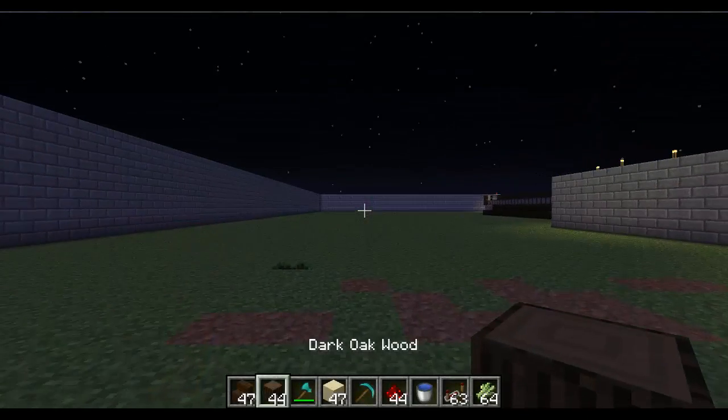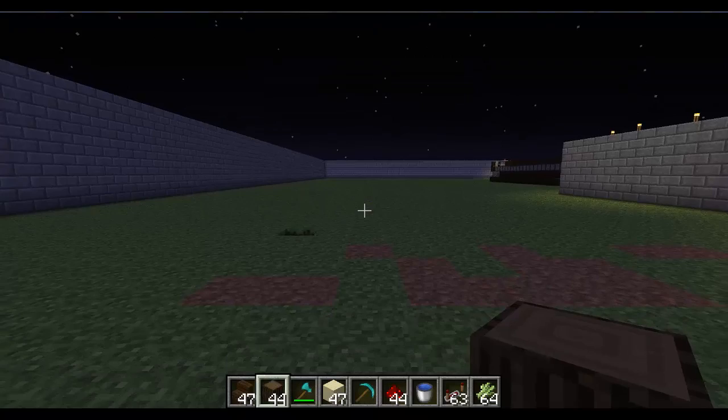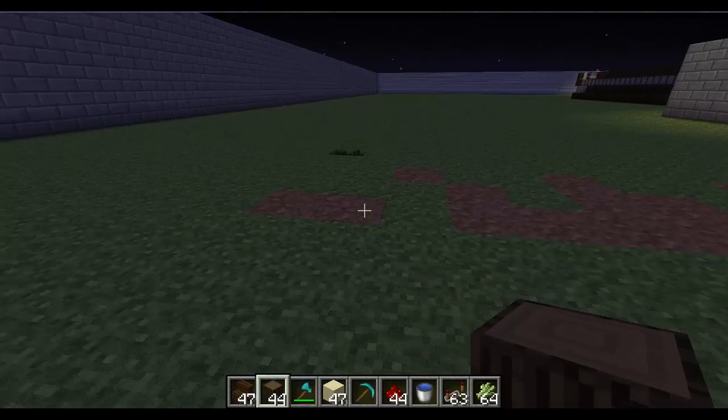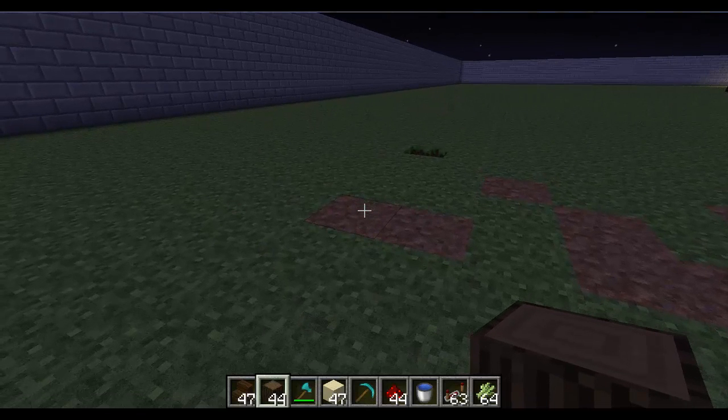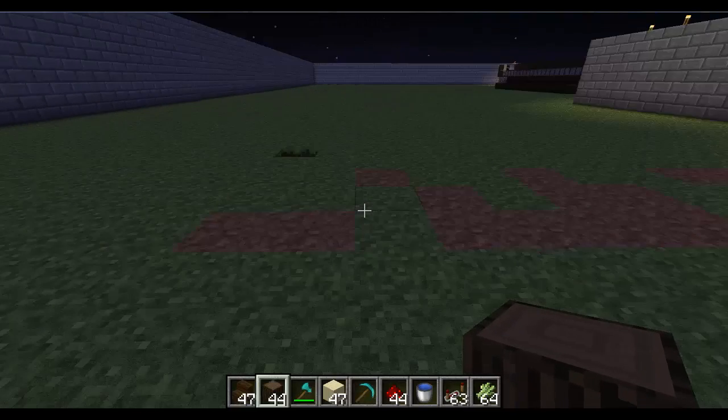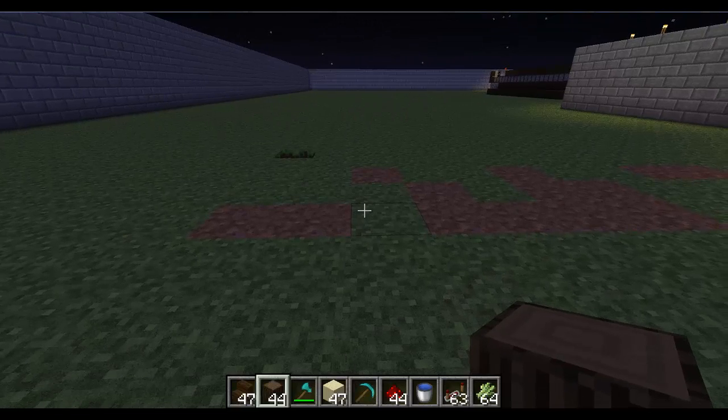Welcome everyone to another tutorial with Brad the Mad Men. Today we're going to do an automatic sugar cane farm, something really simple. It doesn't take a lot to build. We'll need a few items, but it's very, very easy to build in survival mode.